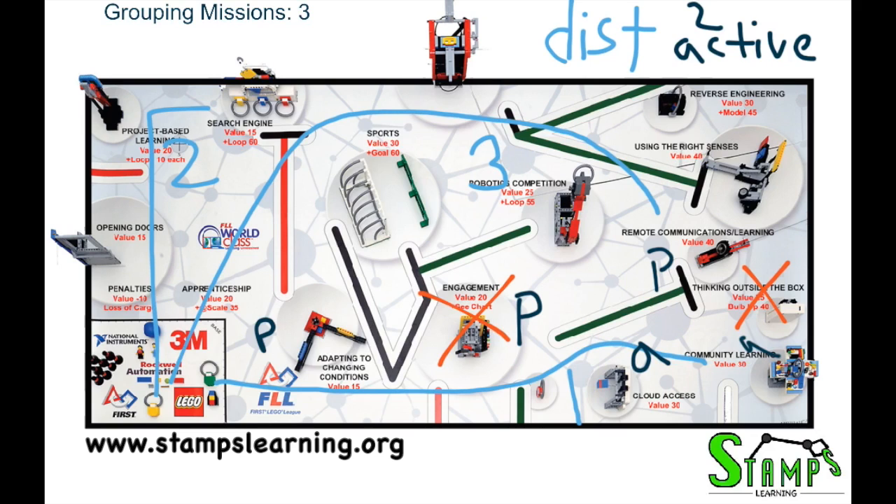You can choose to do Community Learning as an active and Engagement as a passive, or the other way around. Community Learning is probably higher priority as an active because you need to grab the ring. This follows our two active per round, but keep in mind we're using quite a bit of trigger release — motions that use gravity or rubber bands to accomplish missions without using a motor. For round two, Opening Doors can be done with a cool arm that falls from base passively, or you can use a wheel to bump it down. Project-Based Learning is just an active arm on top to deliver rings, and we want to prioritize this round last to collect all rings first. The Search Engine just requires a passive push.